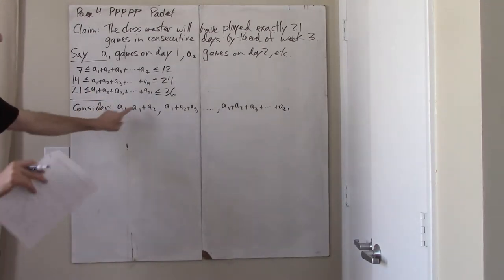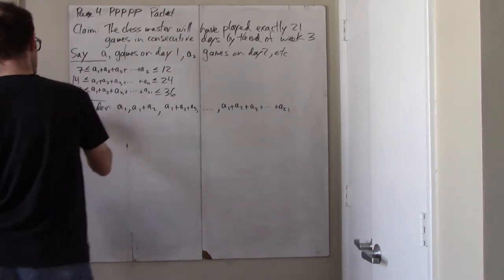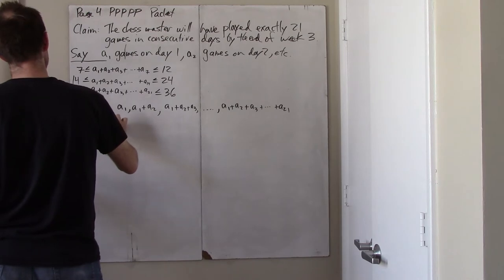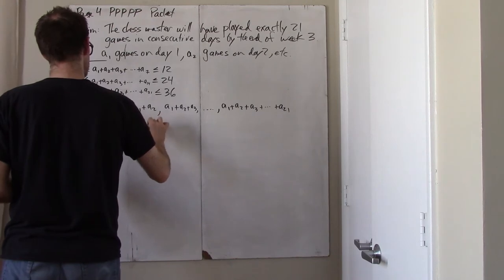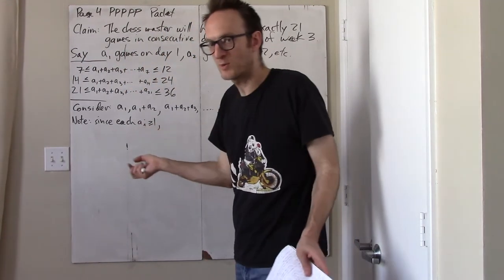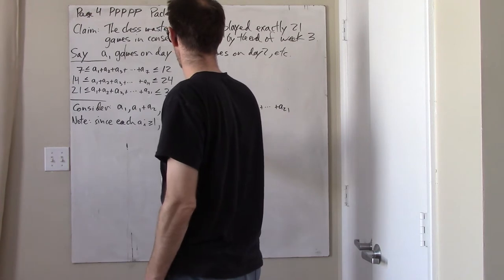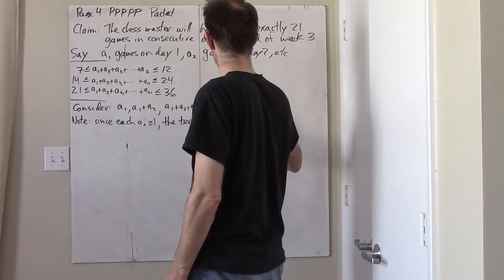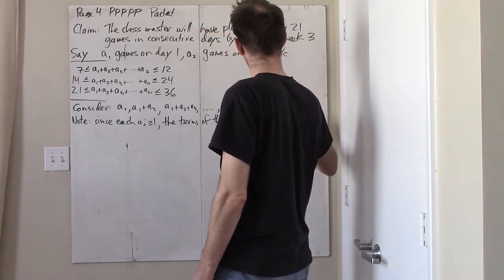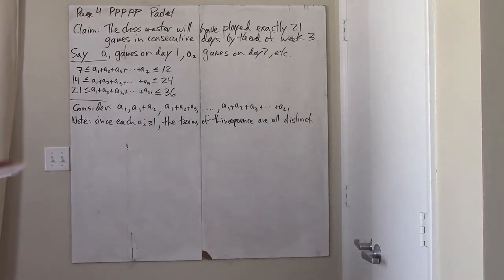This is just the number of games played by the end of day 1, number of games by the end of day 2, all the way up to number of games played by the end of day 21. Note that since each A sub i is greater than or equal to 1 — he plays at least one game every day — the terms of this sequence are all distinct. In fact, this is an increasing sequence of distinct positive integers.